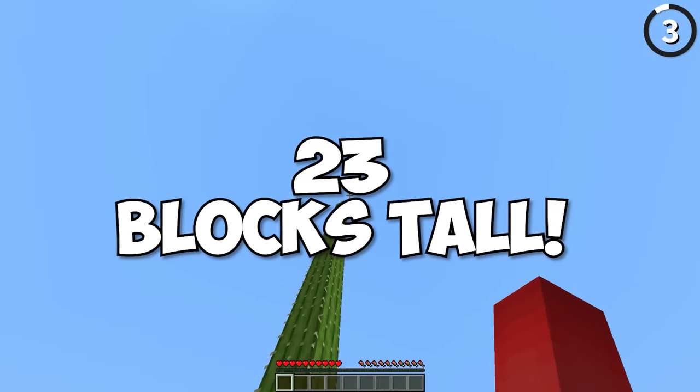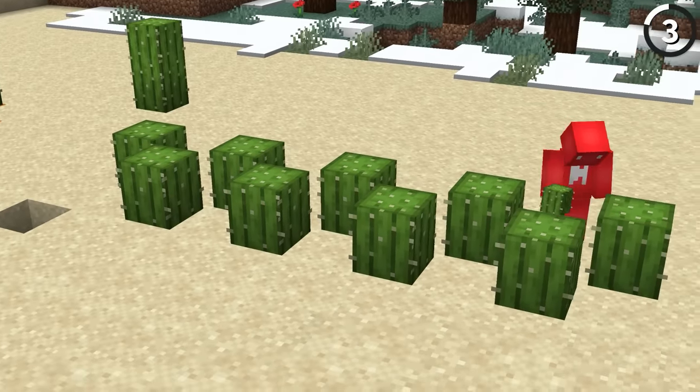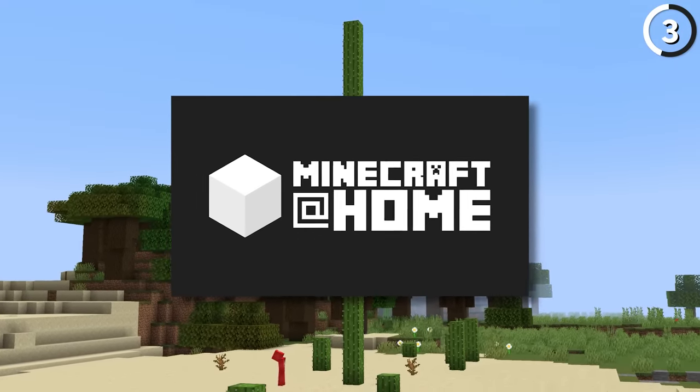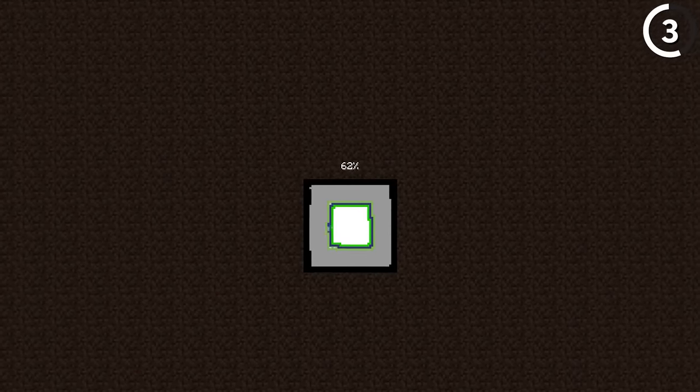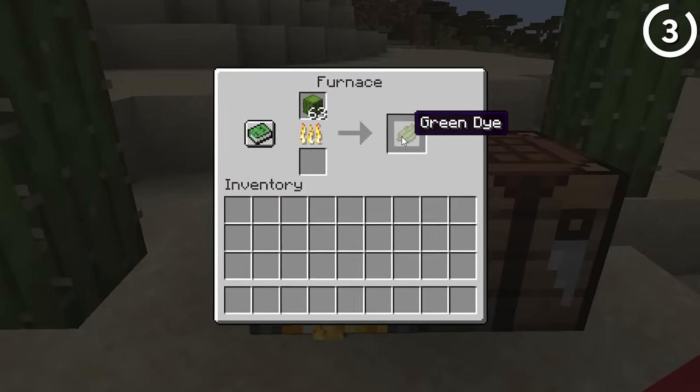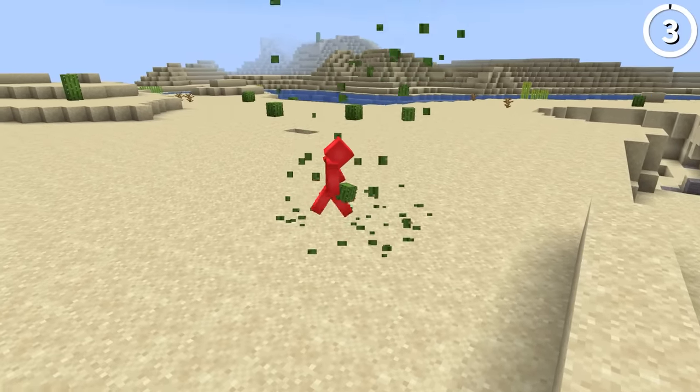This cactus is 23 blocks tall — and what's even more impressive is that it spawned naturally. Thanks to the Minecraft at Home research project, the community has discovered seeds you can load up in Java 1.14.4 to see this huge cactus. So if you need a bunch of green dye, I'd say this is a good start.